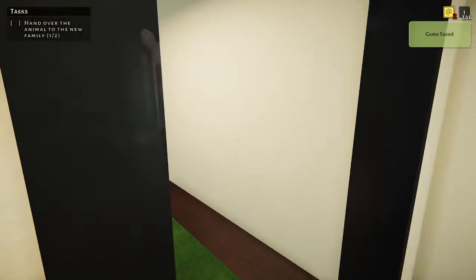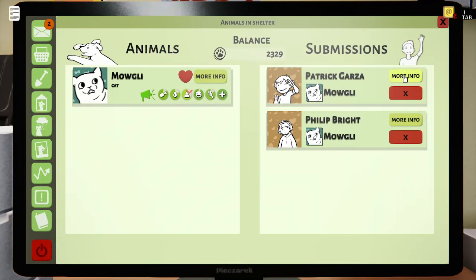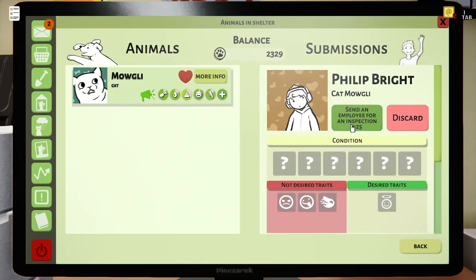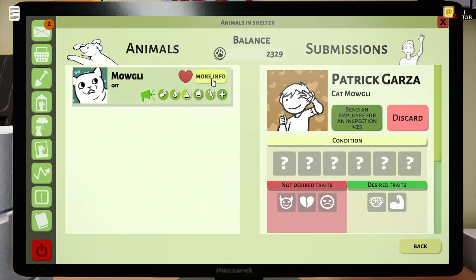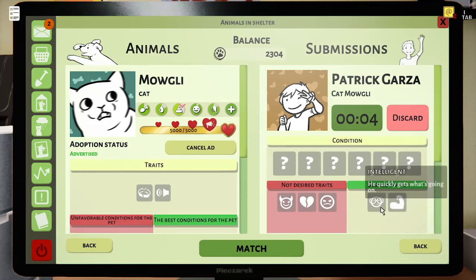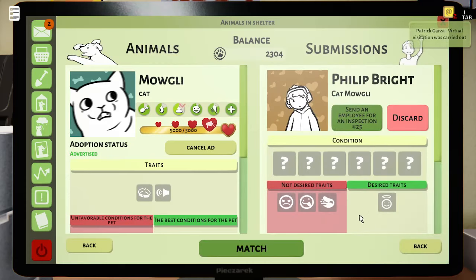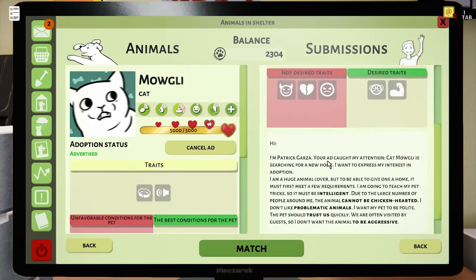That's great, but I want to match the other cat real quick with someone before we continue on. Whenever we get Mowgli somewhere where he is happy, we will then go ahead and call it an episode. Okay — desired. Wait, no — aggressive. Well, you're none of these but you don't have that trait, so let's go back and see if you're a bit more forgiving in what you want. More info — not desired traits. Well, you don't have those traits, so that's good.